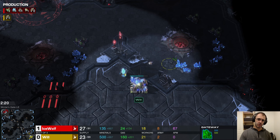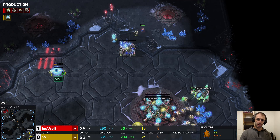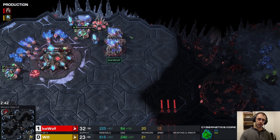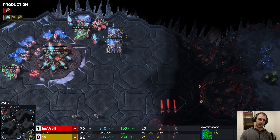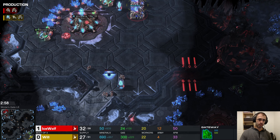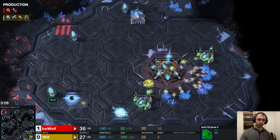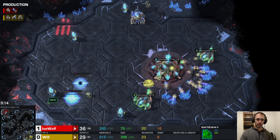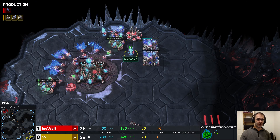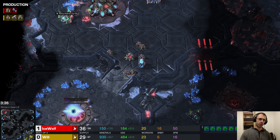This is already a bizarre opening — it's gas first, double gateway from Ice Wolf, which is normally indicative of someone wanting to get aggressive. I wouldn't mind that after the 30-minute game last time. He's gone again for this early forge. Not sure if he's going to use it for much, but it's there. Just because you can build something doesn't mean you should build something.